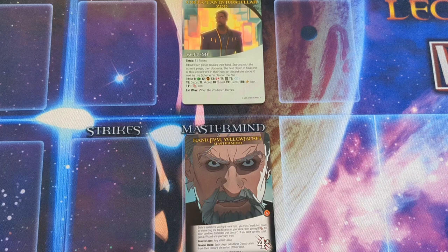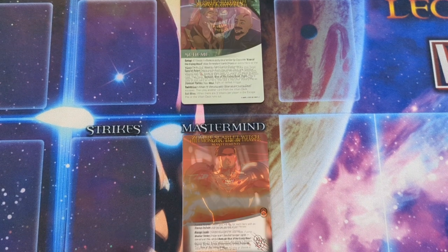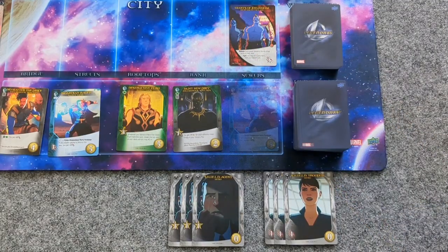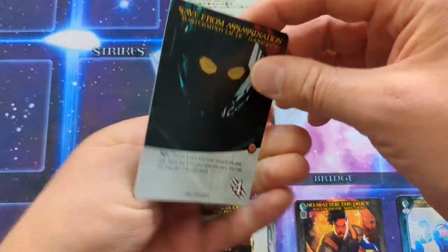Every time you play Legendary, the game itself fights back against you with a different dark mastermind pursuing a different evil scheme. Only you can stop them by recruiting heroes, fighting villains, and eventually challenging the mastermind themselves.